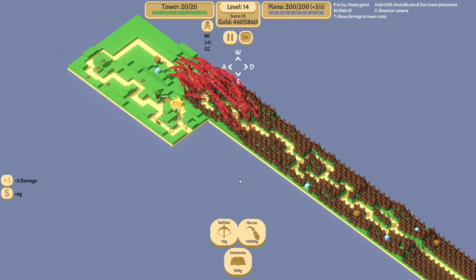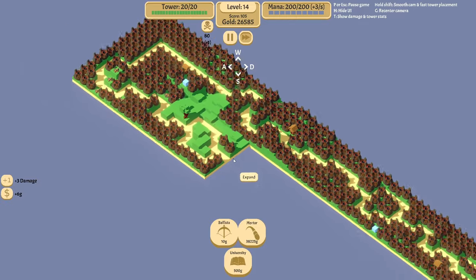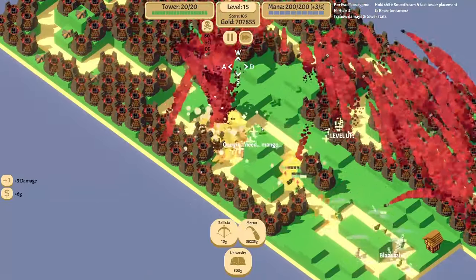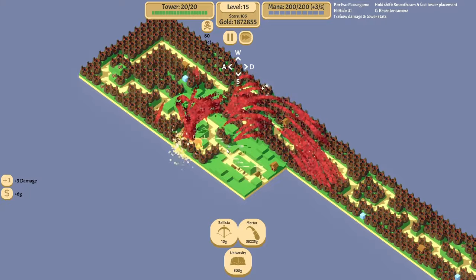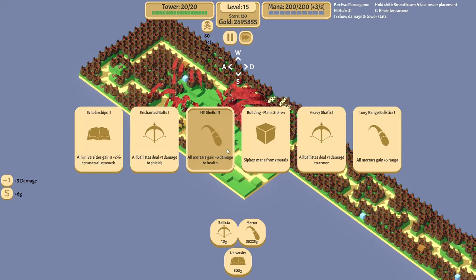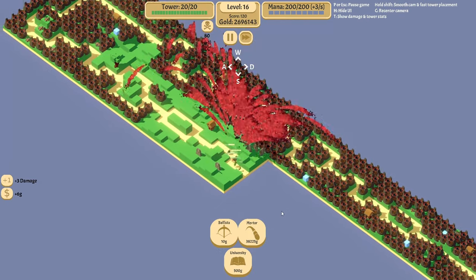I need to start putting more towers down. I'm going to have Oogie coming soon, and extra damage to health will be perfect. We pretty much got the whole map filled already. There's Oogie — oh, he's gone. That was very anticlimactic. I thought it was going to be harder than that. But hey, we did it. Extra range on my mortars — awesome. I guess we'll just keep going.